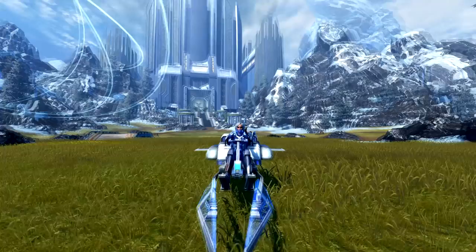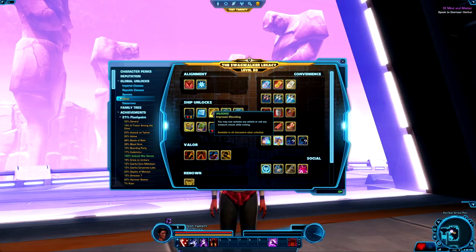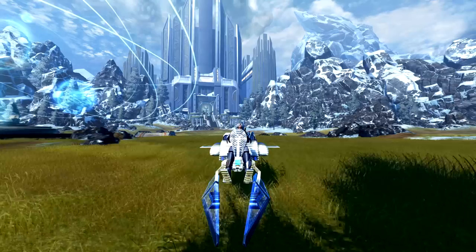Number 3: get the mount while moving unlock. There's also a legacy-wide unlock available in your other tab called improved mounting, available at legacy level 8, which costs 2 million credits. This unlock allows you to mount while running, so you don't have to stand still and summon your mount while questing. It's quite expensive, but very useful on all of your characters.